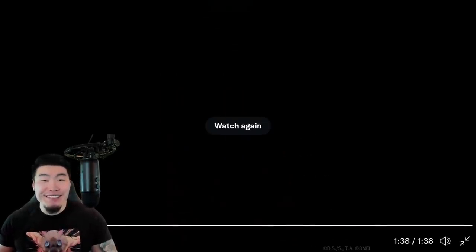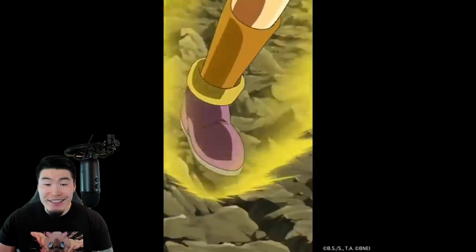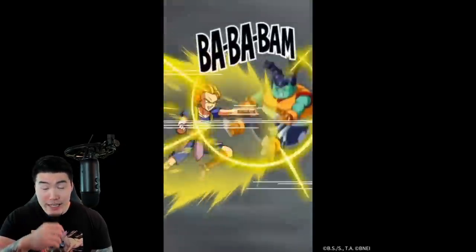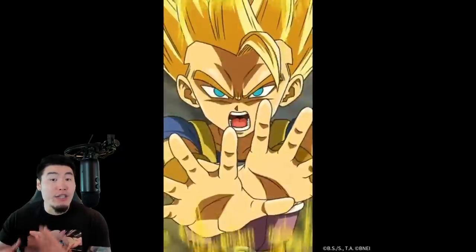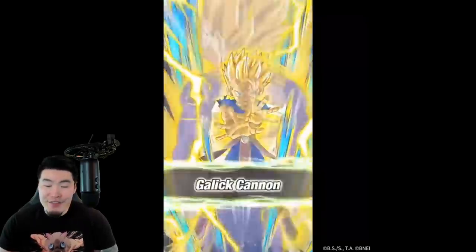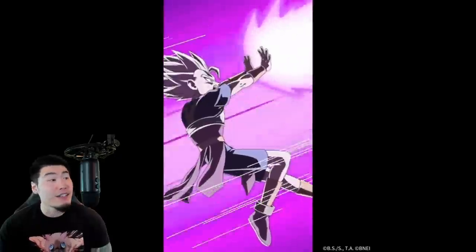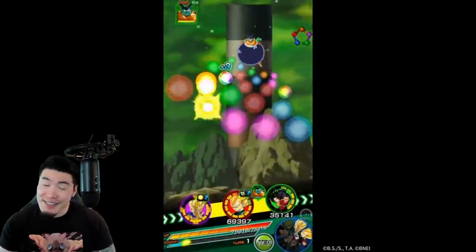Well, there you have it — Kale and Caulifla slash Kefla, and also the Int Kaba. What can I say? They all look really, really good. Even Kaba. For a side unit, he has some great animations, especially the one with Vegeta, the unit super attack. But Kale and Caulifla — out of the Dokkan Fest units in the game right now, they probably have top five animations, somewhere in that range.